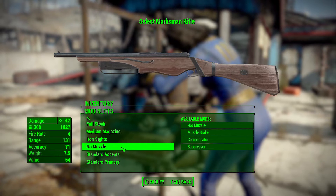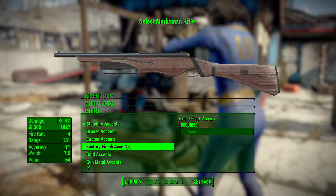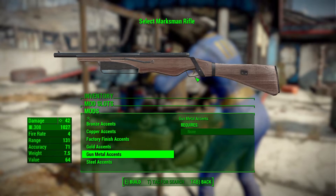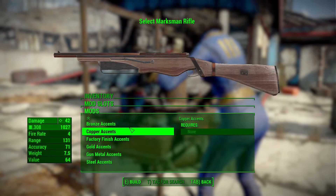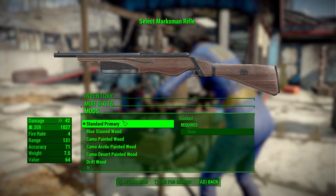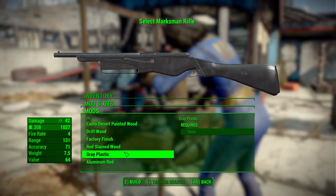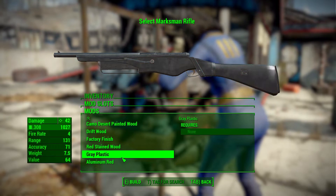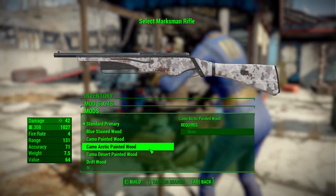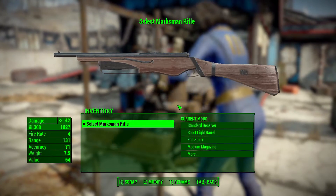The final two categories are purely aesthetic. First are the accents — standard, bronze, copper, factory finish, gold, gun metal, and steel — which change not just the barrel but also the trigger and sling loop details. Then there's the primary wood finish: standard, blue stained, camo painted, camo arctic, camo desert, driftwood, factory finish, red stained, gray plastic, and aluminum red. They're all still a little dirty, which fits perfectly — this is the post-apocalypse, after all.